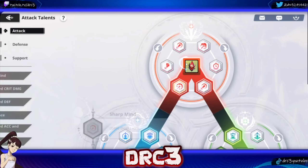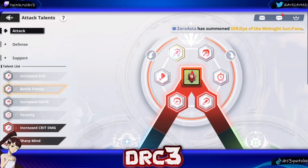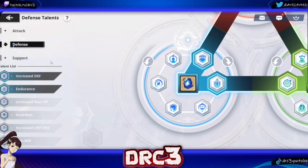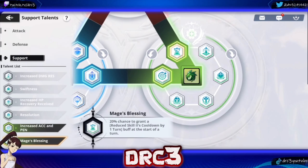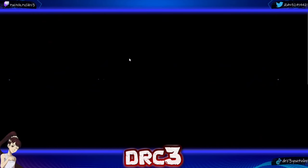For Asta's talent tree, I have damage dealt plus 5% and crit damage plus 10%. You could also go for boss damage and crit damage, which would be a good option. I also have defense plus 4, crit resist plus 4, the skill 2 cooldown reduction, and accuracy and penetration buff to give him a little bit more damage.